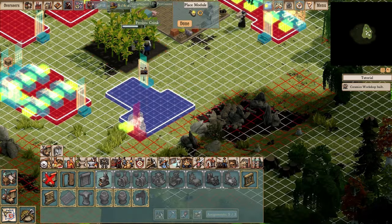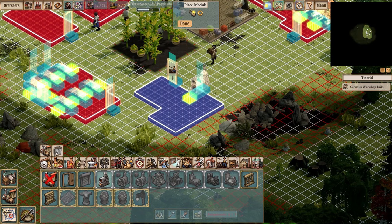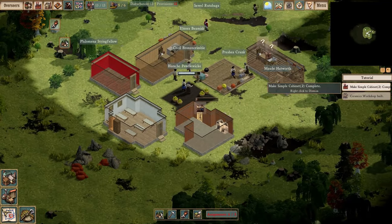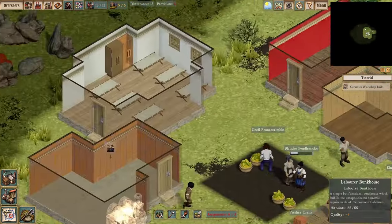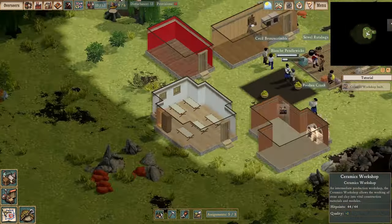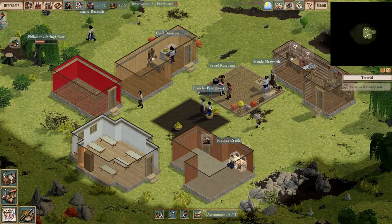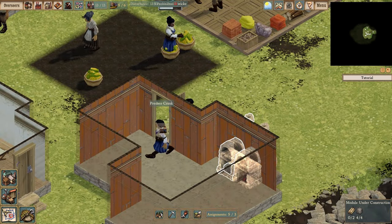There are also the Anno games from Ubisoft, and somewhere back in its family tree there's Pharaoh and Caesar — all those sorts of resource management, production chain, supply line type games. So what distinguishes Clockwork Empires from similar colony builders in its genre? I think it comes down to a couple of categories: setting, and also personalities.